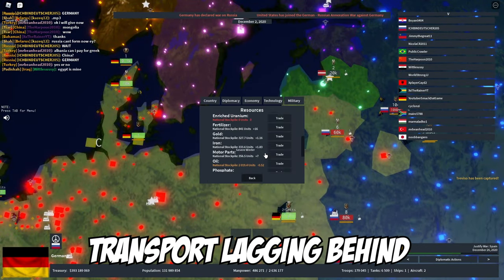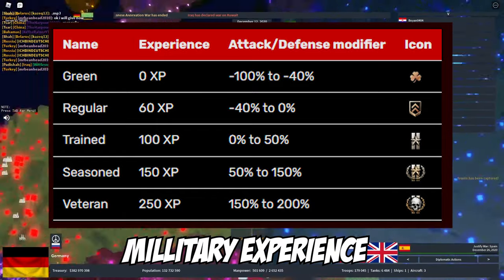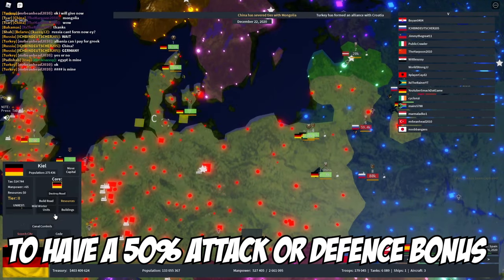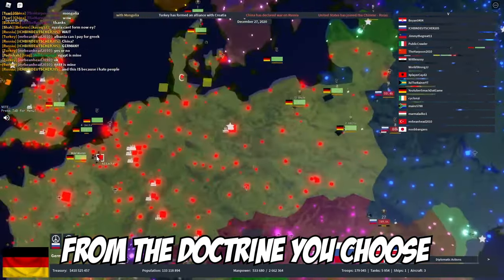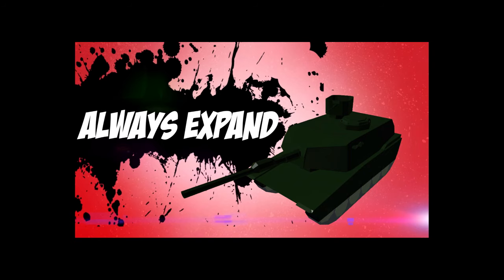Submarine doctrine is also useful in the early game if you're fighting a superpower with a better navy — you can snipe the transports lagging behind. Just for reference, here's a list of military experience so you can better choose whether you want your submarine or battleship to have a 50 attack or defense bonus from the doctrine you choose.